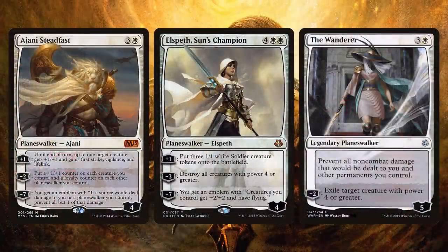Ajani Steadfast — downticking to put a counter on all of your dudes can be really good if we're flooding the board with chump blockers, like with Elspeth, Suns' Champion next to it. But also, adding a loyalty counter to each planeswalker is incredible. We want to build up these loyalty counters so it's really difficult to assail our planeswalkers. Ajani Steadfast is just a solid card in this deck. Elspeth's ability to produce three soldiers is great, but her board wipe — downticking to kill all the big things — is exactly what we want.